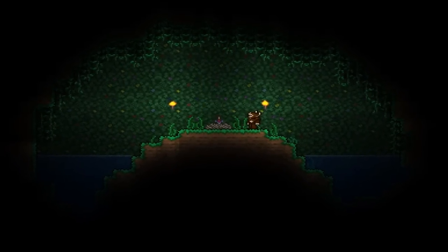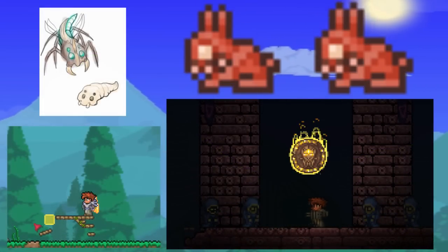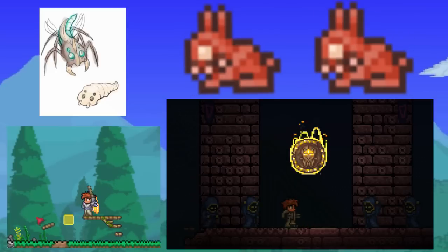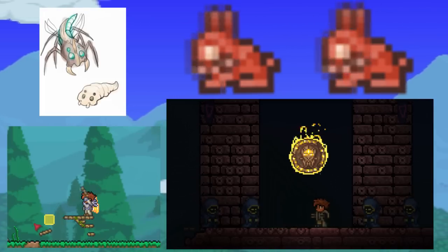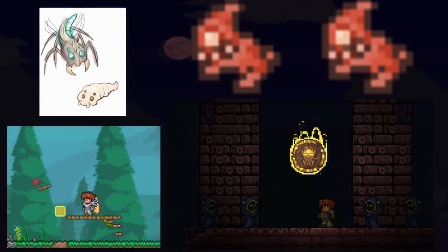Another cool thing coming in 1.3 are lots of new mini biomes to make exploring more exciting. For example, there appears to be some sort of Enchanted Sword Shrine — it'll be very interesting to find out if picking up the sword triggers an event or mini boss. The Crimson is going to get an overhaul with corrupt bunnies and similar additions. There's also something that looks like a summoner's ritual, though nothing has been confirmed yet — pure speculation. On the bottom left, stairs can now be automatically placed, and there's some sort of maggot-like monster for a mini event.